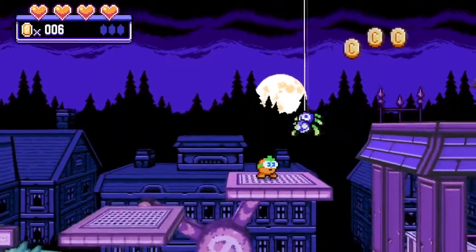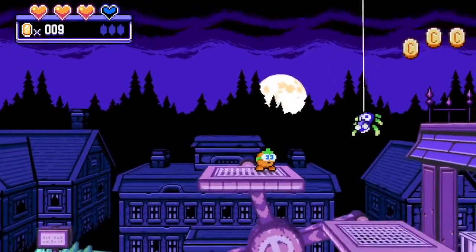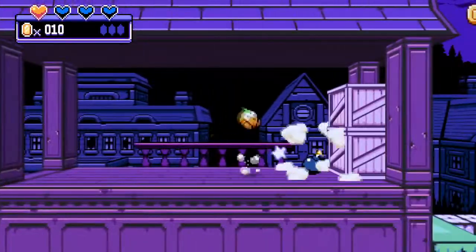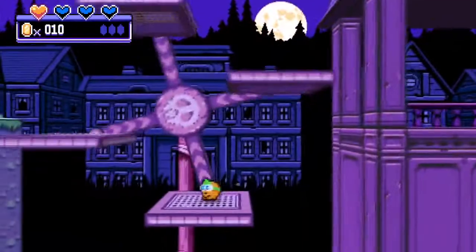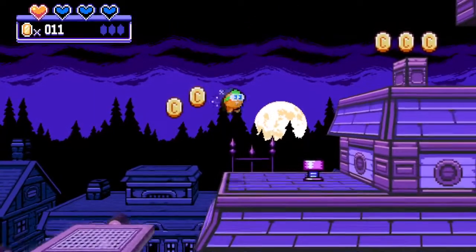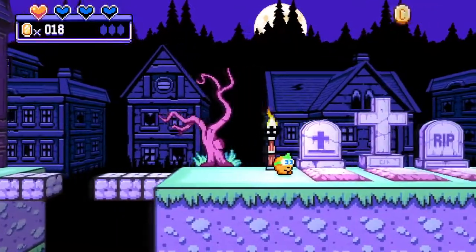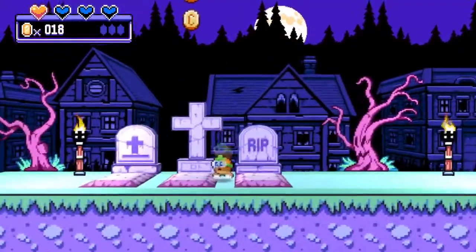We've got a spider that drops down if we go under it. I can roll and hit him — that worked out. Got some bats — we did not do well there. There's a bomb — I was hoping to get a heart but that didn't work out. I'm a little scared of these gravestones — like something's gonna come out and get me here. I feel like I should be able to jump off that with those coins right there.